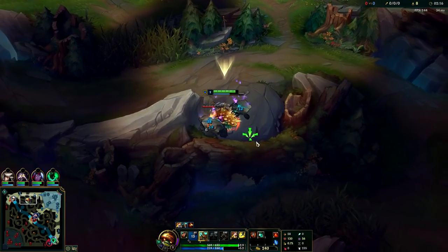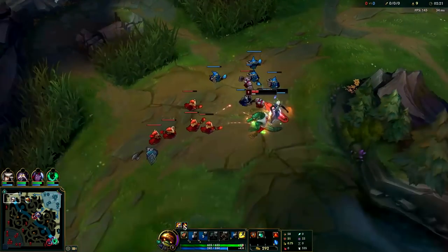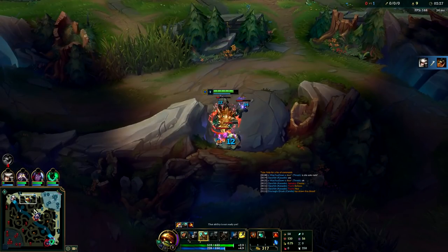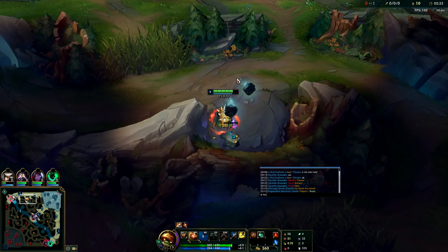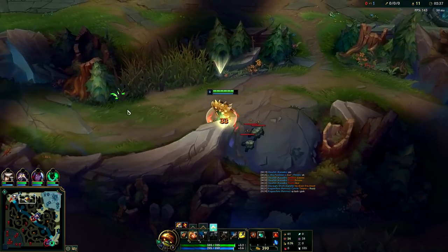You're going to save your smite for the big camps right here, then we're going to go into a top lane gank. These guys have been trading it out like people do in ranked. Oh boy - there's already a kill, so that kind of messes up our gank a little bit. I want her to TP back. This is free. Now that you're level three you can just leave the small camps - you don't need them that bad.